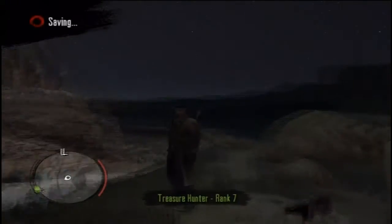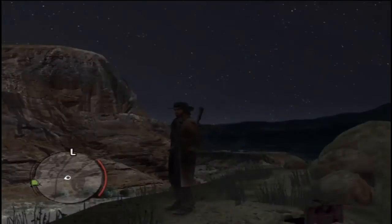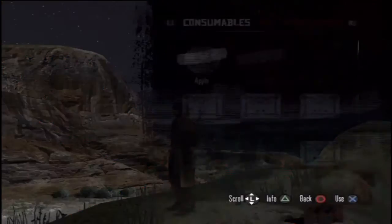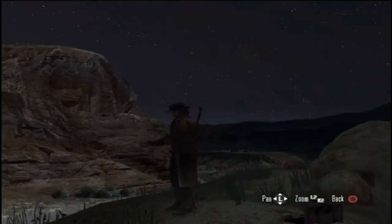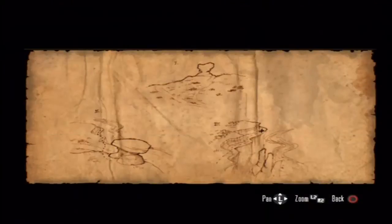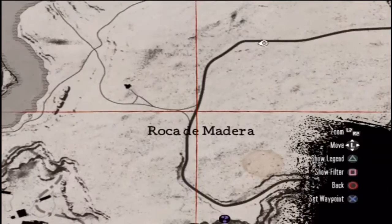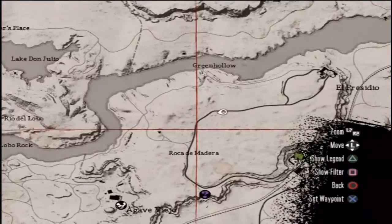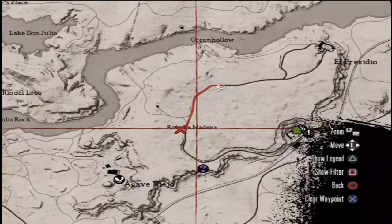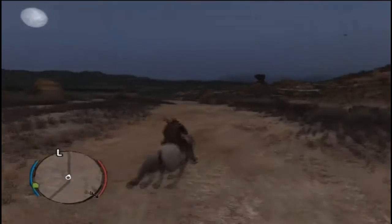Then you get the next map and some more gold and another Treasure Hunter rank. This is the last treasure in Mexico — this one took a little brain power to figure out. You have to find that rock structure right there. From that rock structure, it looks like you can drop down to a ridge, and that ridge is overhung over the river. You want to set your waypoint for Reca de Madera, which is on the eastern side of Mexico — a little bit above, just west of Torquemadera, however you pronounce it.